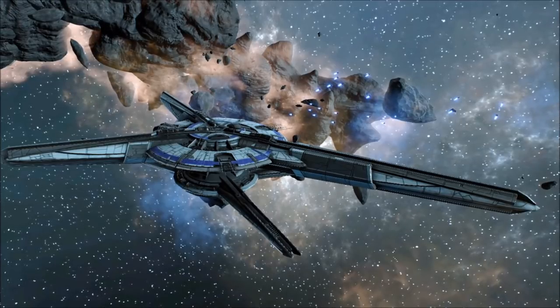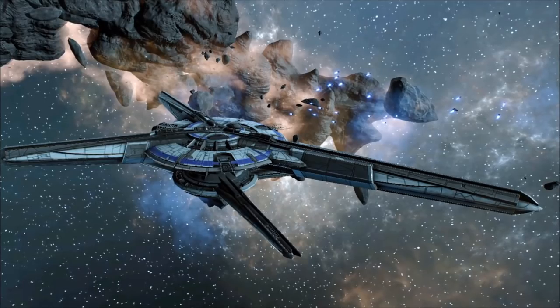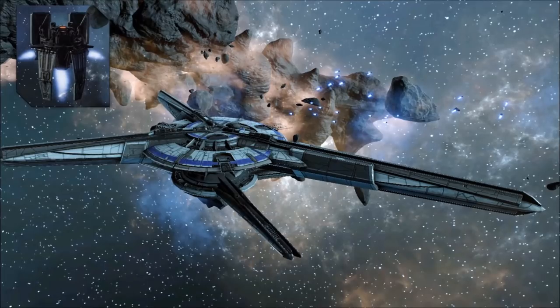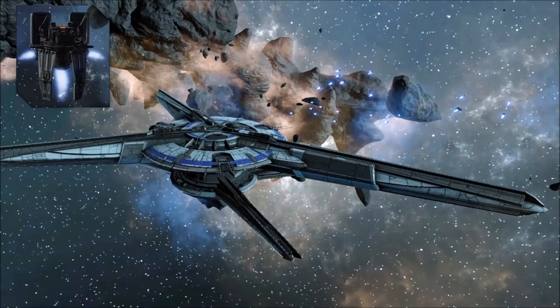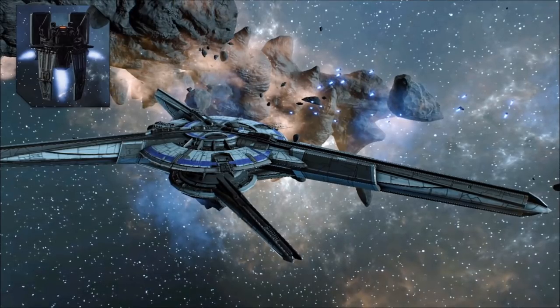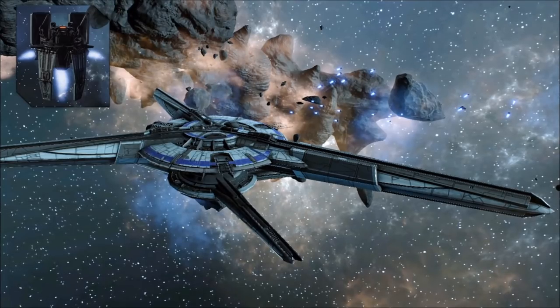Around the same time as the Argos' introduction, the Cylon fleet began to deploy a new breed of defensive gun platform known as the Scorpion. These units were often carried aboard Argos Base Stars, and provide an extremely effective defense against hostile ordnance and strike craft. The platforms were even equipped with missile pods of their own, allowing them to return fire against full-sized Colonial warships.